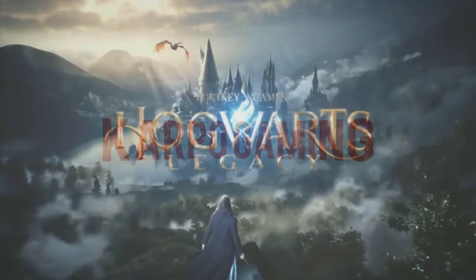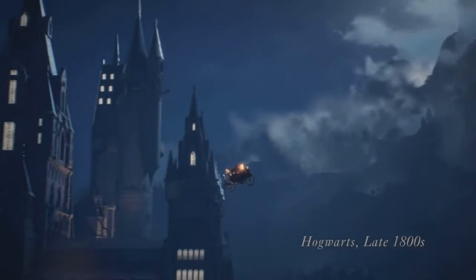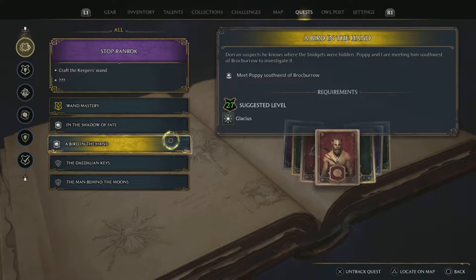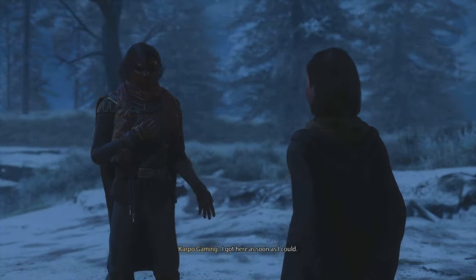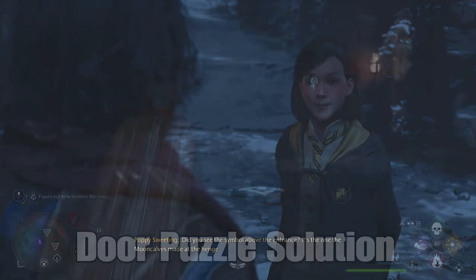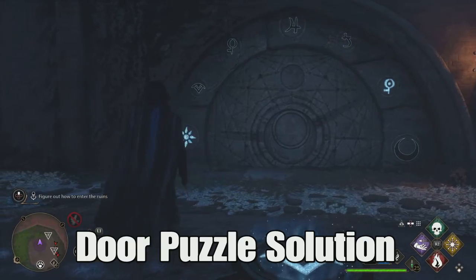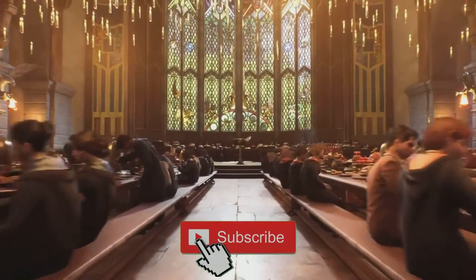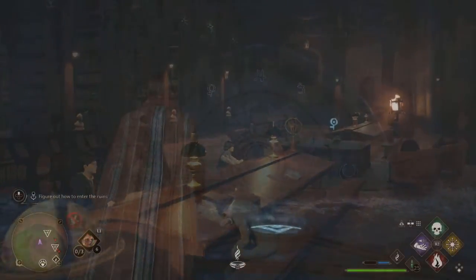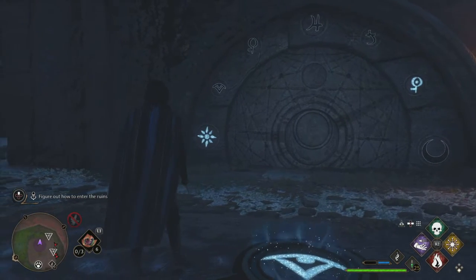Hey, what's up everybody? How you doing? Welcome back to Cardball Gaming and another Hogwarts Legacy video. Today I have a real helpful guide for you. During the 'A Bird in the Hand' quest, there is a door that you have to get into and it is rather challenging. Today I'm going to show you how you can solve the door puzzle so you can get into this mission right here, right now. Let's go! Without further ado, ladies and gentlemen, let's just jump right into it.